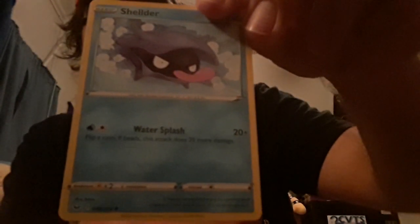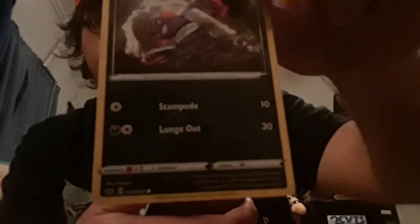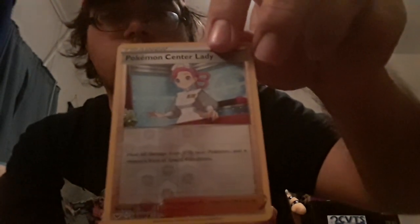Trainer Big Charm card, Seaking, Thwacky, Wooloo again, Shellder looking a little mad about something, Croagunk — Silicobra again — Minccino, trainer Pokemon Center Lady reverse holo. Yeah, I really don't know if I have any of these particular ones — it's always hard to remember. But better than nothing. And a regular rare Lanturn right there.